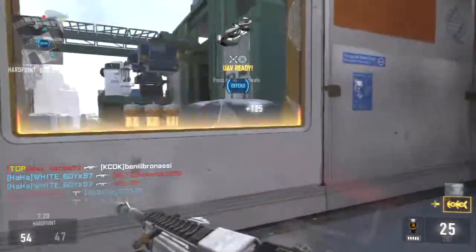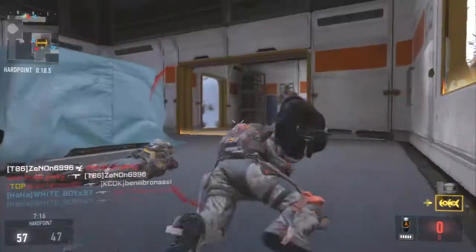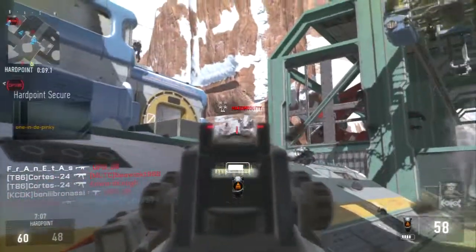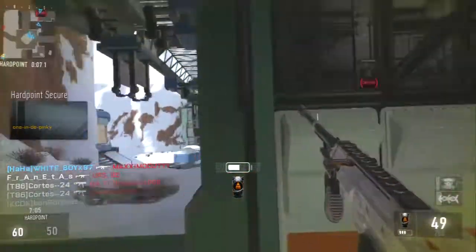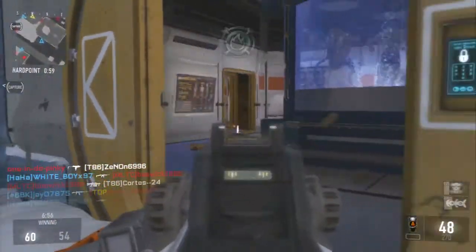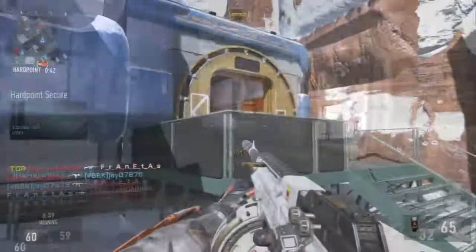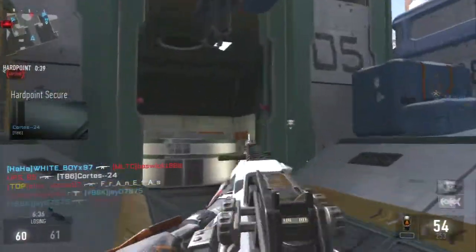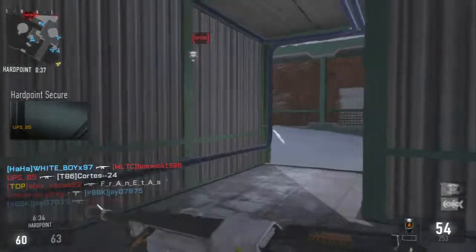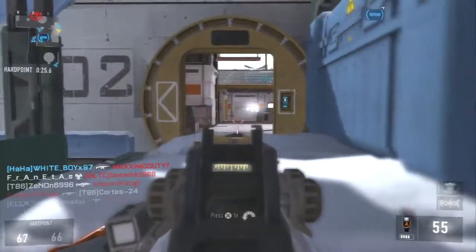Grip, suppressor, or advanced rifling — I'd say advanced rifling is good, but if you want to stay off the radar, suppressor is also pretty solid. I personally prefer suppressor at the moment, but if you're in a lobby against good players or a clan, I'd advise advanced rifling since it gives extra range. The suppressor doesn't take any damage away from the gun, but if you're playing a casual lobby full of noobs, suppressor works fine.